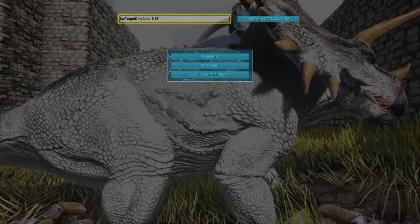I already have it on the screen where it says 'set target dino color.' You type in set target dino color, then a space, then the region number, then the color number you want. For Ark, they used to say you had to capitalize the S in set, the T in target, the D in dino, and the C in color, but I don't think you have to do that anymore. So I already have that in there. I'm going to start with region zero, so I want to change that five to zero. Region zero is the body, so I'm going to make it neon blue — color ID number two. I'll change the 18 to a two, put it in there, then hit enter.